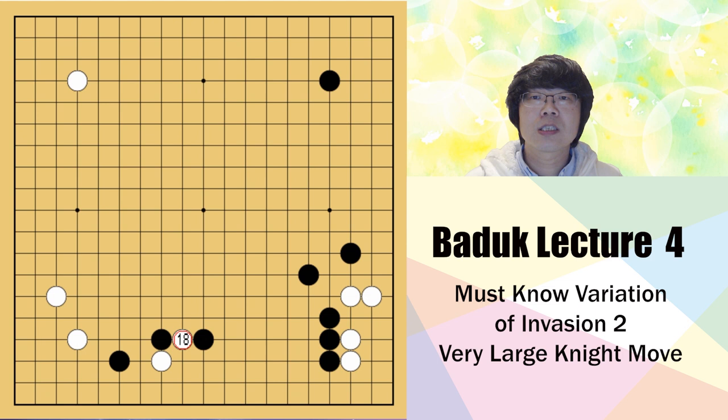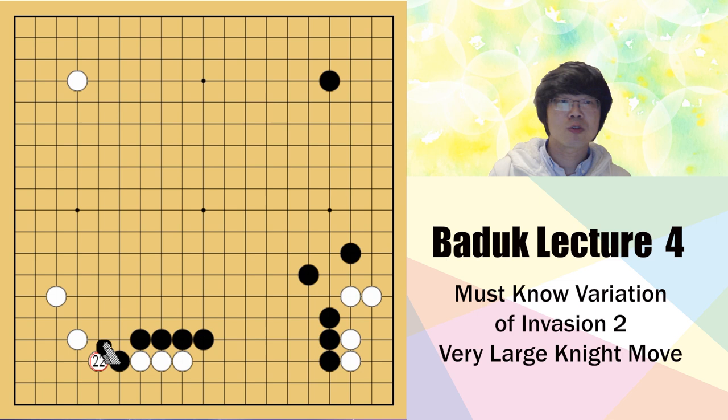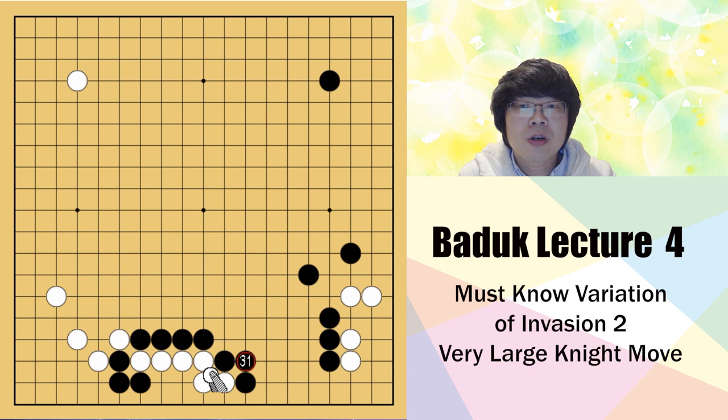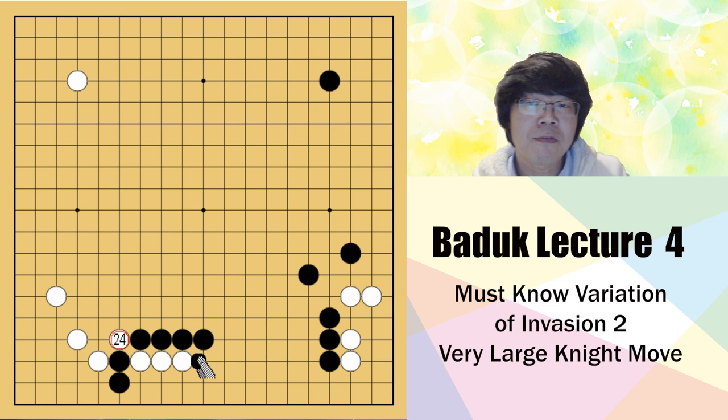If you just stretch here, basically black needs to connect, and then if white just pushes and tries to play kosumi, this is one of the joseki, but in this situation it is not suitable. You can connect both groups, but after that black has an amazing sacrifice. Black can just stretch here, and capturing two stones is no problem. Even if black tries to make a capturing race, you can try to make it a longer liberty fight, black has to connect, and you can block. White is winning this fight - it's impossible to play like this.